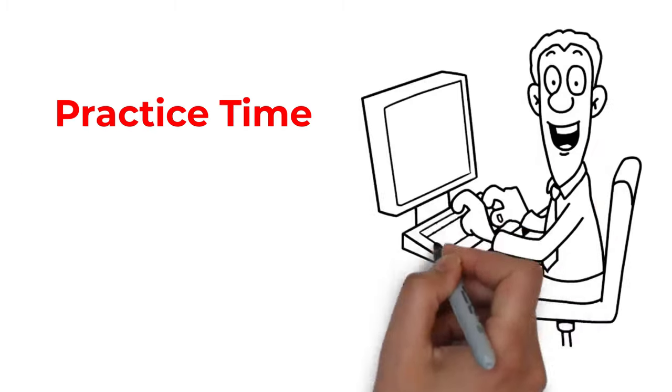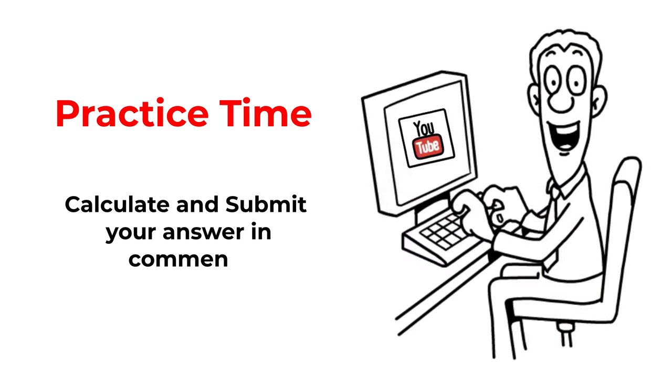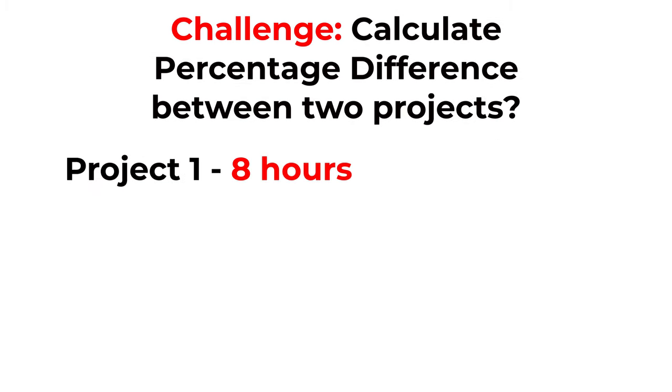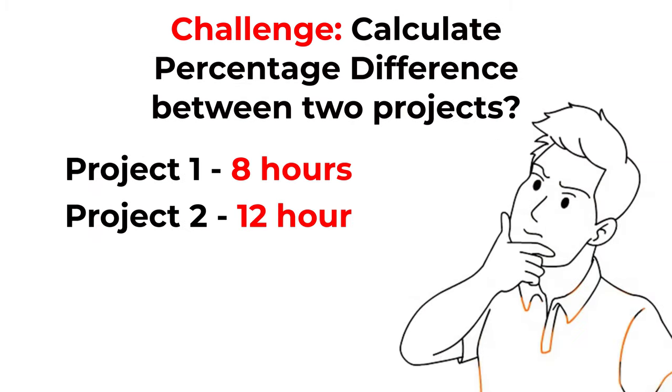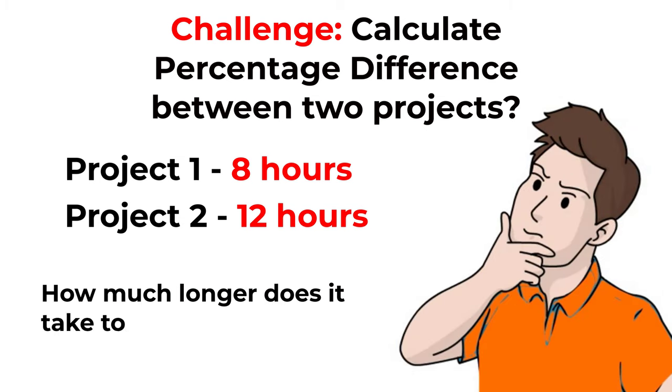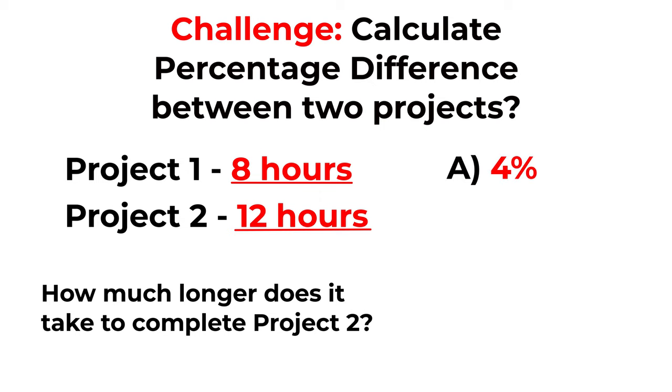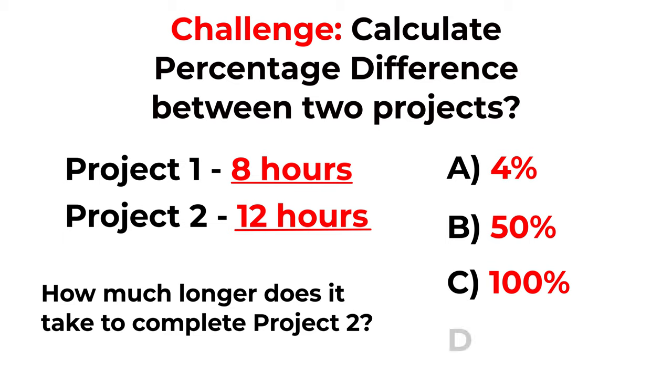Here's the practice question for you. We have two projects. To complete project 1, it takes 8 hours. To complete project 2, it takes 12 hours. How much longer in percentage does it take to complete project 2 versus project 1? Choices: A: 4%, B: 50%, C: 100%, D: 150%. Please post your calculated answer in the comments so I can give you the grade. Thanks for participating and good luck!